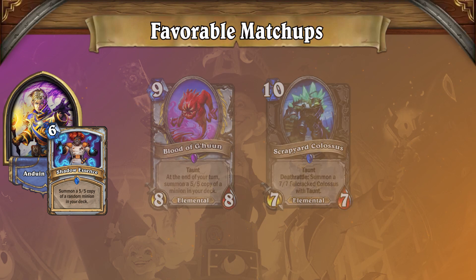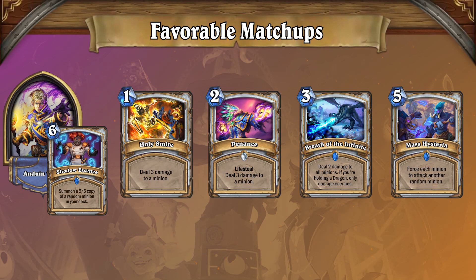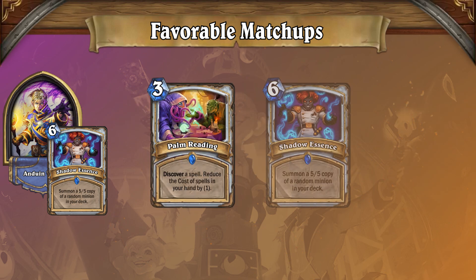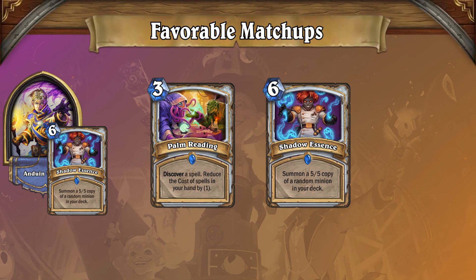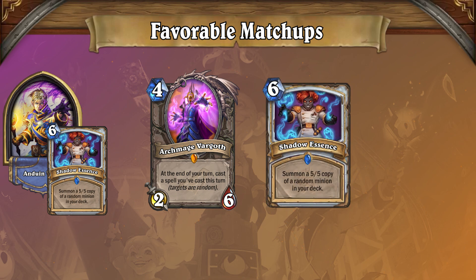Given how relentless Big Priest minions can be and how effective their removal is against aggro, the deck can seem impossible to overcome. But there are two key weaknesses. First, Big Priest is relatively slow. Even with Palm Reading discounting Shadow Essence, the earliest Big Priest can get on the board at all is with a turn 4 Archmage Vargath, followed by a turn 5 Shadow Essence.